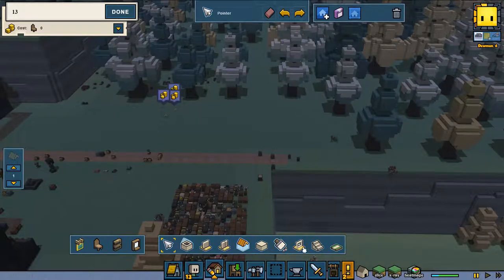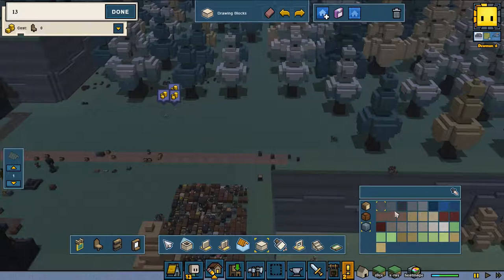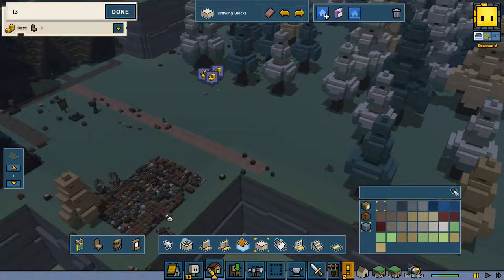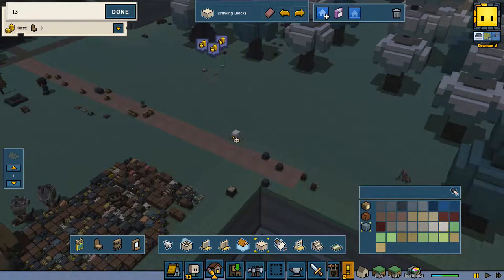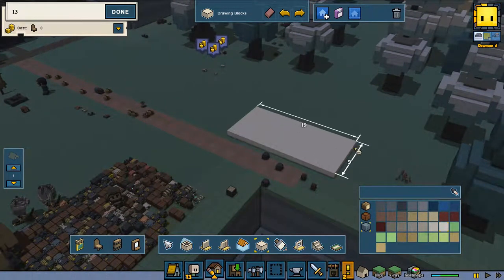I always advise to build a floor at the bottom, and you can do that with a simple block. You can pick stone — I mostly pick stone because I have a lot of stone at the moment. I also have a lot of wood, but we're going to stick with stone. And you can make it in any kind of color you like.